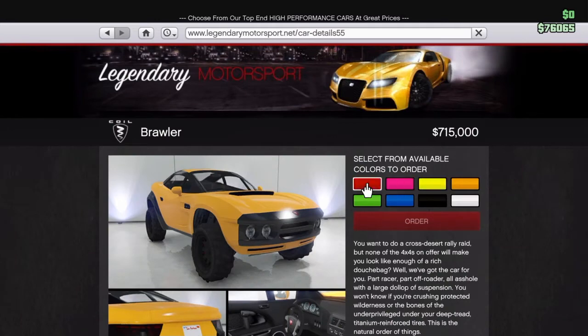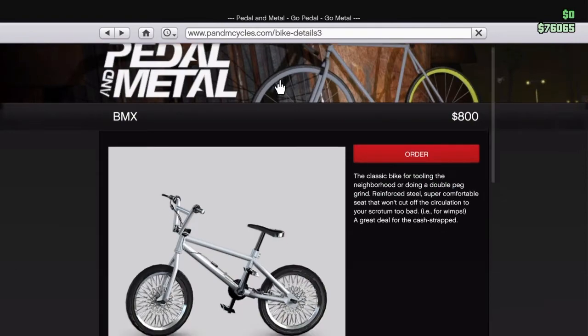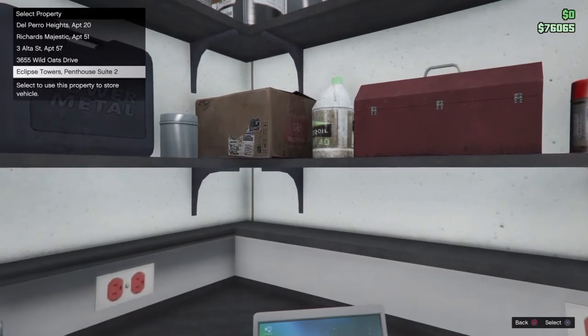For this part you want to choose the color that you want your bike to be. For me I'm going to choose yellow — sorry, yellow. Do not order it, that's not what you're supposed to do. Next, you want to go to the history button, press that, go to the part where it says bike details, press that, and then press order and choose the house you want it delivered to.